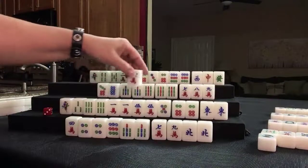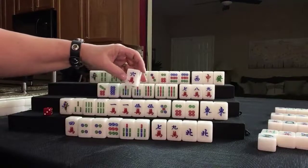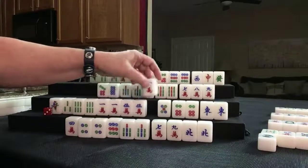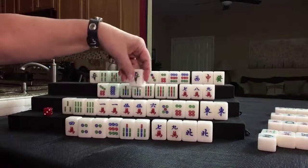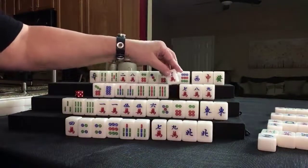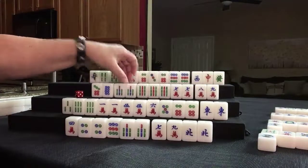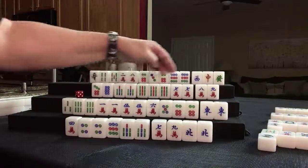Six crack — this is out. We have all the sixes though; there's one 6 crack out. Let's discard 1 crack or 1 bam — this is a 1 bam. Seven crack — wow, look at this, oh my goodness. Here's a pair, pong, pair. Double pong potential. All pong, double pong.